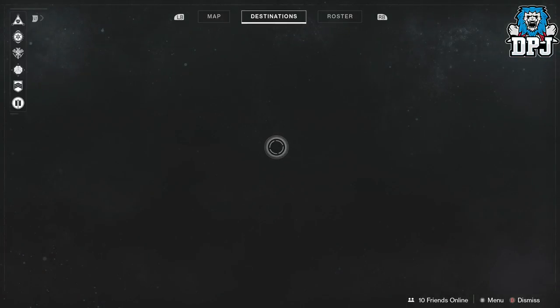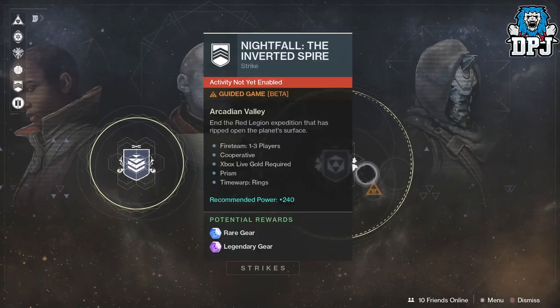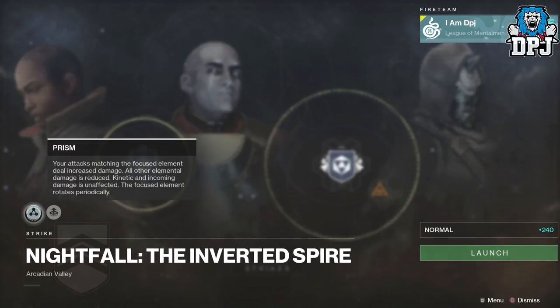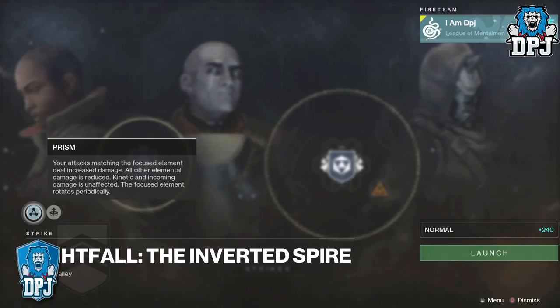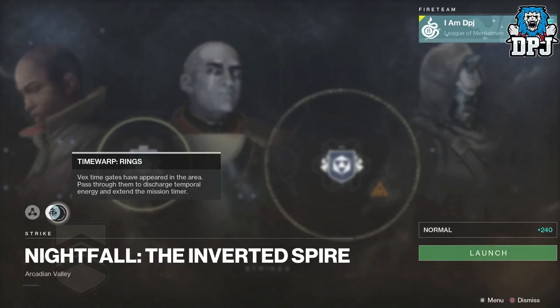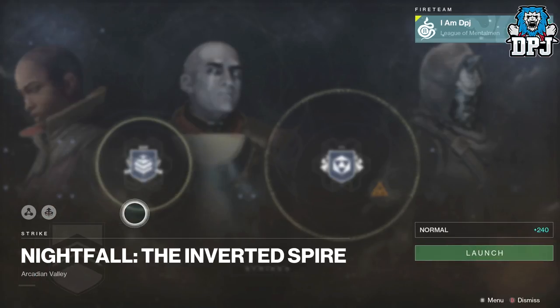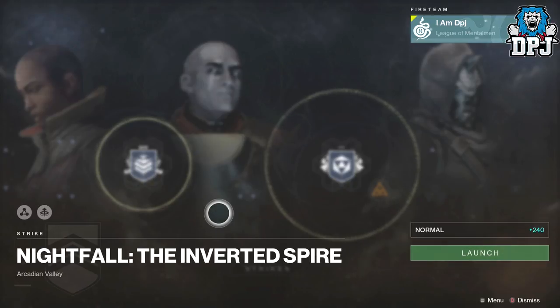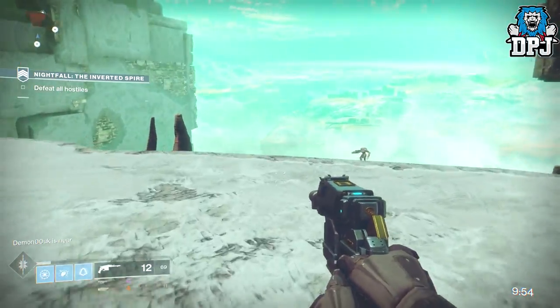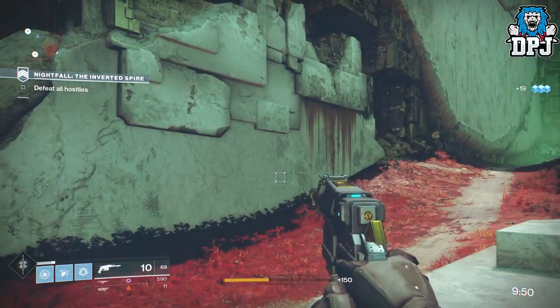Let's check out what the Nightfall has to offer this week. It's the Inverted Spire strike — Arcadian Valley — the Red Legion expedition that has ripped open the planet's surface. The modifiers are: Prism, where attacks matching the focused element deal increased damage while all other elemental damage is reduced (kinetic and incoming damage unaffected), and the focus element rotates periodically. We also have Time Warp: Rings — Vex time gates have appeared in the area; pass through them to discharge temporal energy and extend the mission timer. The timer this week is 11 minutes, even though you may only see 10 on screen.